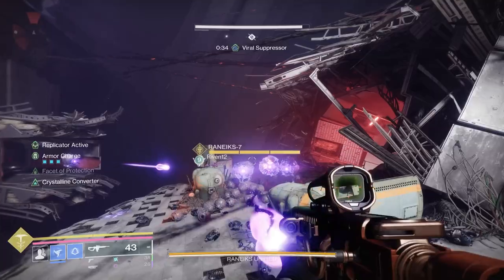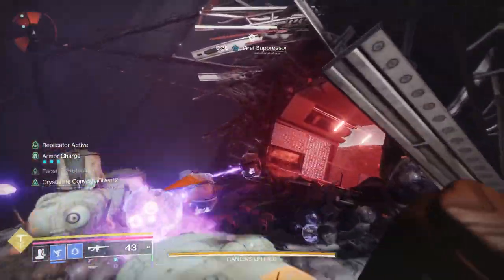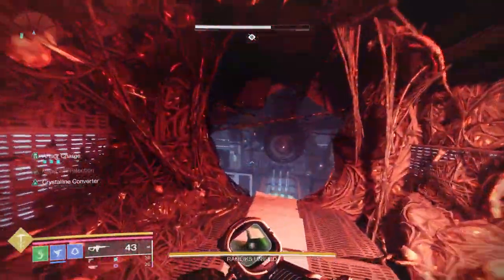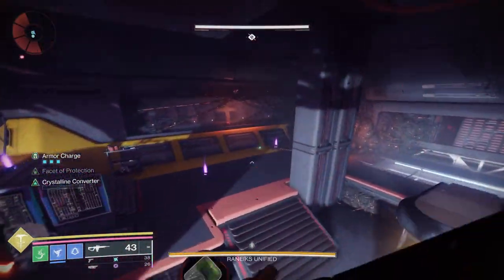Once you have those numbers, go back through the exits in the back. You will lose the suppressor buff, but that's okay because you don't need it right now. Go back to the center room, slay out the adds, kill the larger one, and get sucked back in.